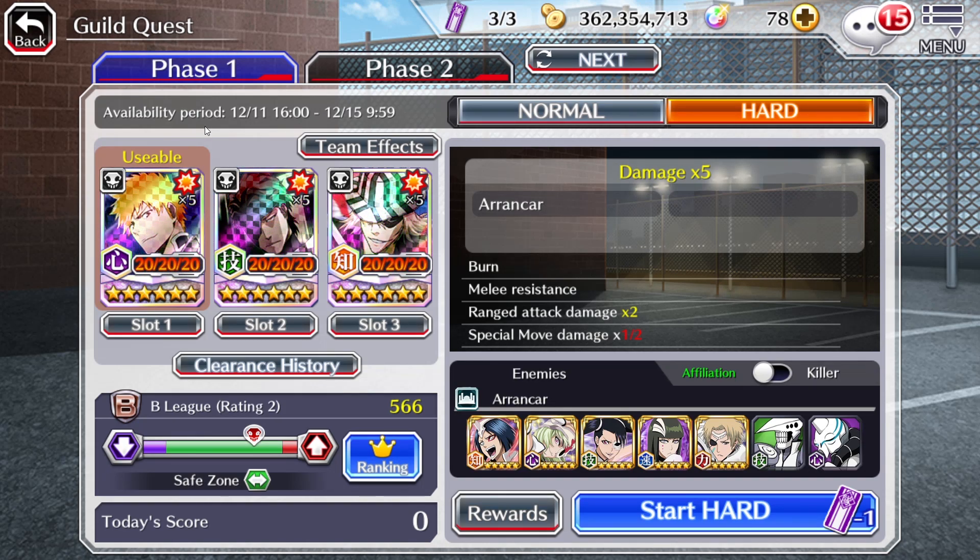That is the Hard Guild Quest. If you guys don't know, the Hard Guild Quest specifically is some of the toughest content within the game — it takes very specific team builds to set up, and you can't just take your best units, slap them on a team and get it done.